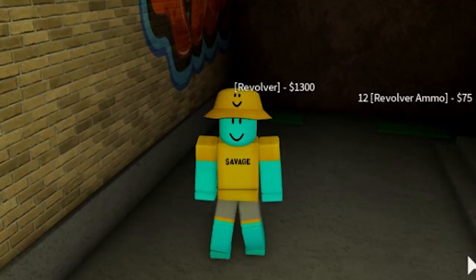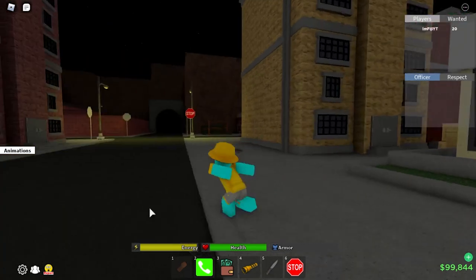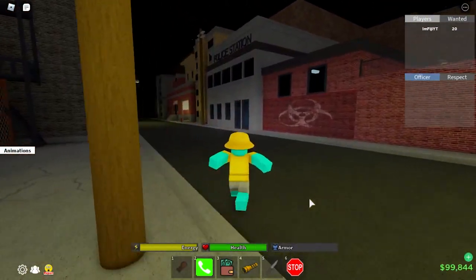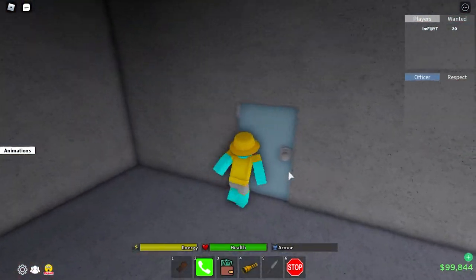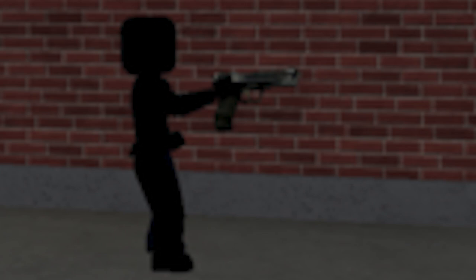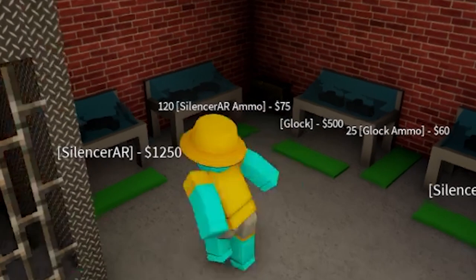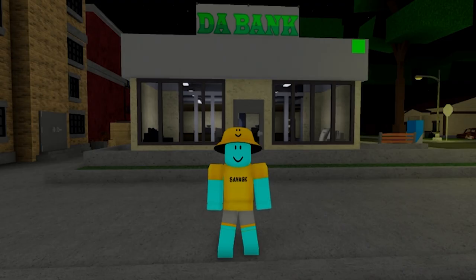You turn the corner — boom, revolver right here. When it comes to the Glock there's two of them. If you start at the bank and come over to the police station, you can find a Glock right over here — obviously the door has to be open, a police officer would have had to open it already. You could become an officer if you don't have a bounty. There's also a Glock in the second gun store, so you don't even have to become a police officer.